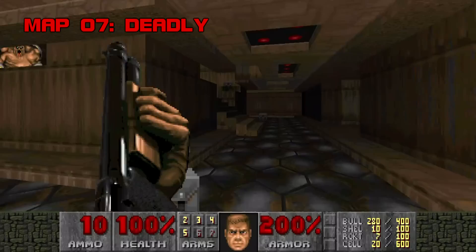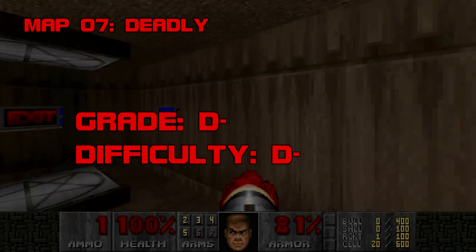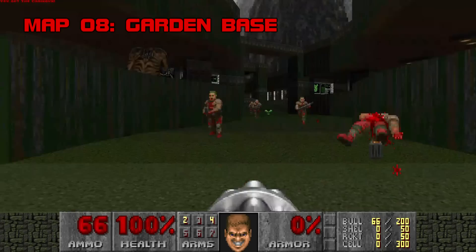Map 7: Deadly. This is not the best Dead Simple replacement. It's tiny, tan, and mindless. Snipe the mancubi from out here, then duck inside when the Arachnotrons show up, fire off some rockets and triplets, and eventually clear out the rest. Probably one of the lowest effort maps in the megawad. Grade D-, Difficulty D-.